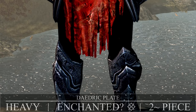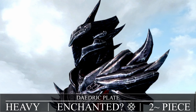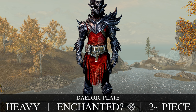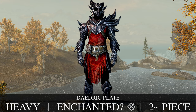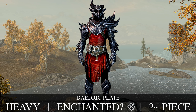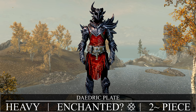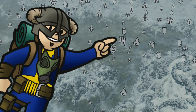Daedric Plate is in a similar situation to the Dwarven Plate Armor, only having two pieces identified as Daedric Plate — the chest piece and a helmet. For matching sets it does match with the rest of the Daedric Armor, and the quest rewards you with a full heavy set of enchanted armor anyway. Daedric Plate is craftable without the quest, provided you have the Daedric Smithing perk, with leather strips, ebony ingots, and Daedra hearts. The quest happens to start in Whiterun within the Dragonsreach dungeon.